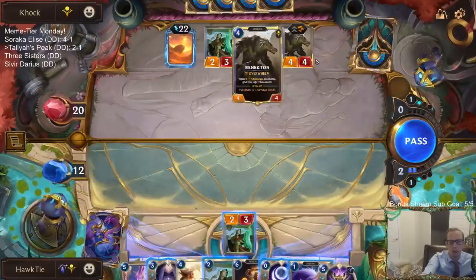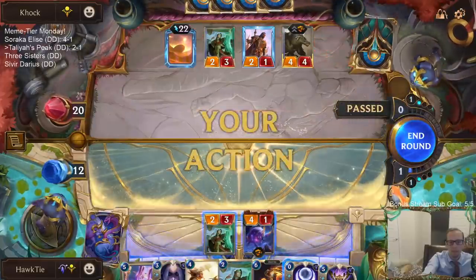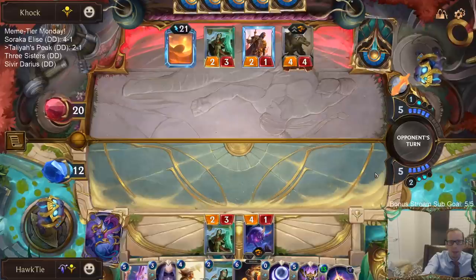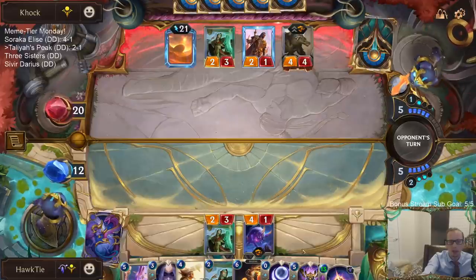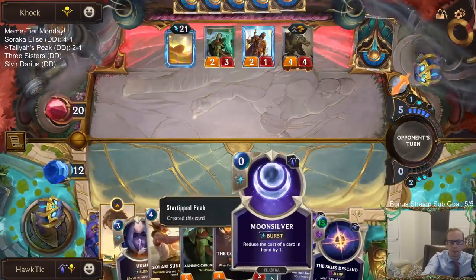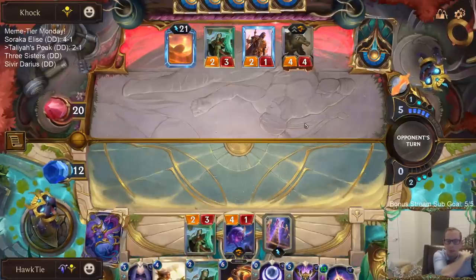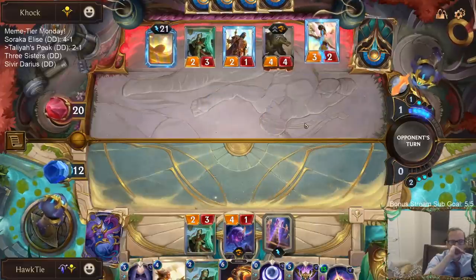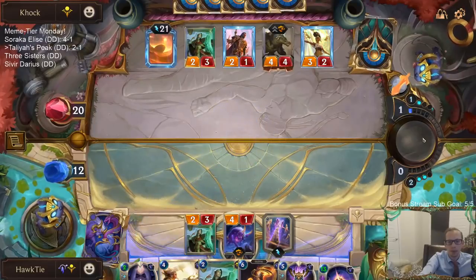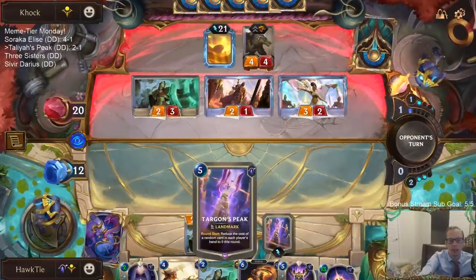Maybe I don't play the other Chronomancer and keep Hush available. That actually sounds kind of good. If they have Ruthless Predator, they'd probably challenge the 2-3, not the 4-1. I can still have Moonsilver and Hush, and play Hush on this Renekton to keep it from overwhelming.